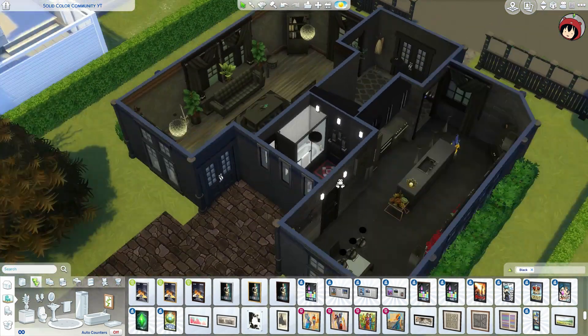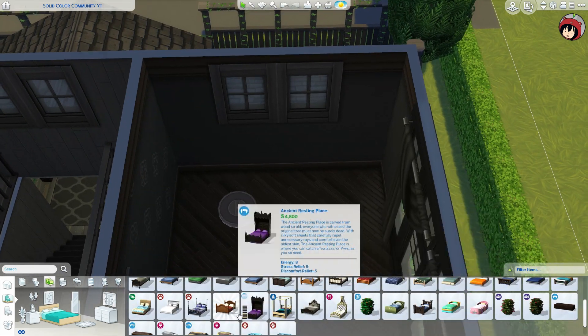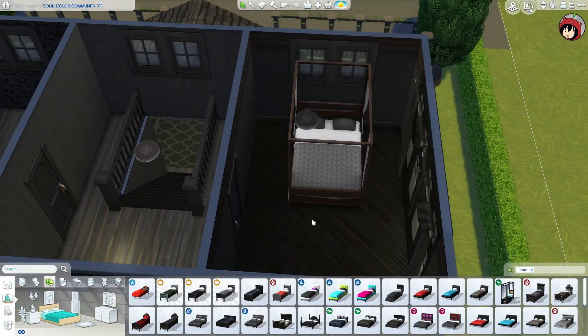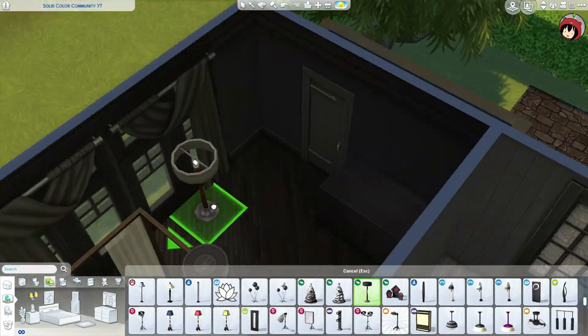I would do a full Kat Von D — if you don't know her, she's a makeup artist with a black garden and I would love to recreate it. But the Sims doesn't have black flowers, so I thought okay, just go with green and different colors but nothing too fancy.